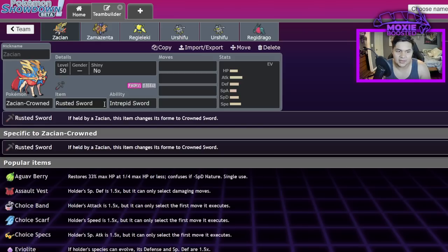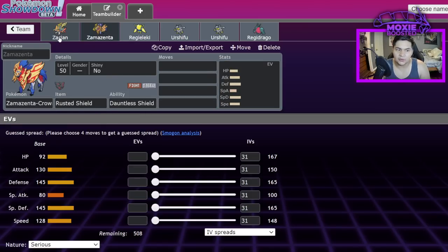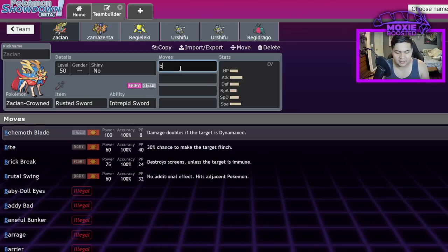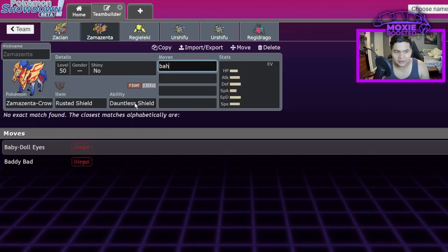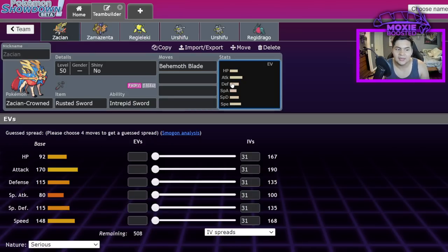Zacian is the quintessential 'I was made for Dynamax' Pokémon, even though it can't Dynamax. Zacian and Zamazenta are not capable of Dynamaxing, along with Eternatus — though I think Eternatus is perfectly balanced. Zacian and Zamazenta hold items called the Rusted Sword and Rusted Shield that give them their boosted stats, and on switching in they get plus one Attack stage, with access to Behemoth Blade and Behemoth Bash. Zacian has 170 Attack and 148 Speed — absurdly fast.